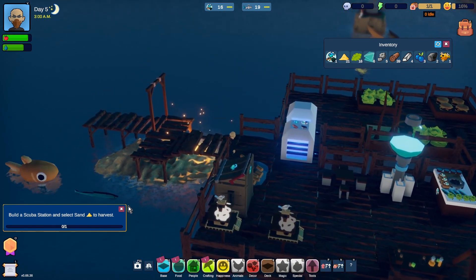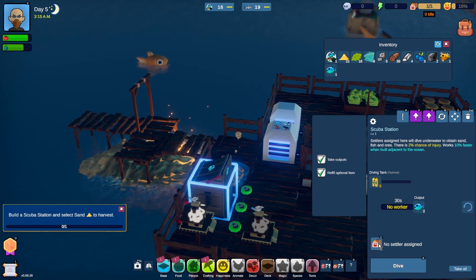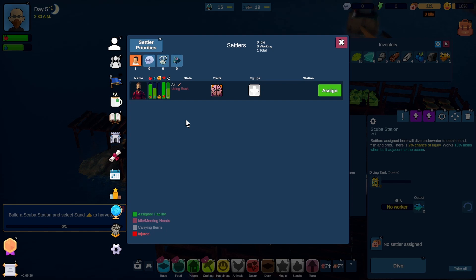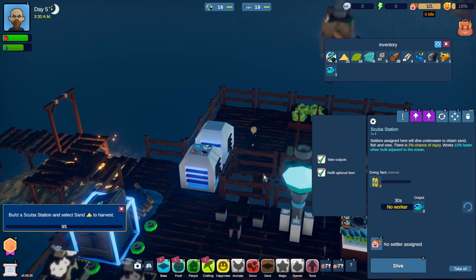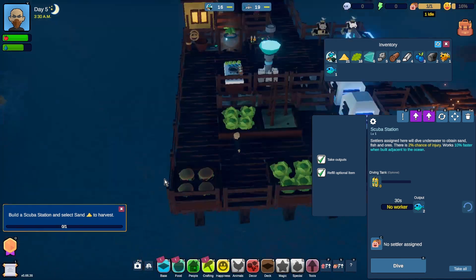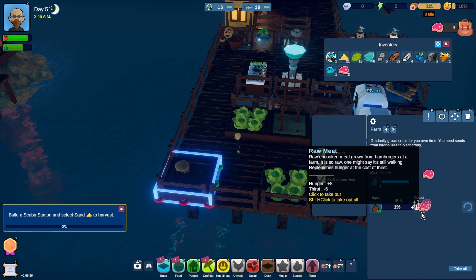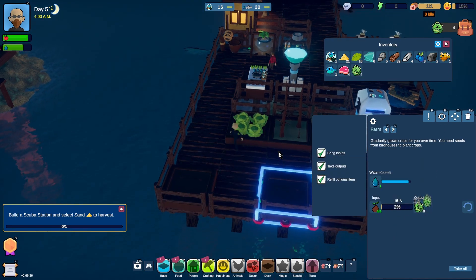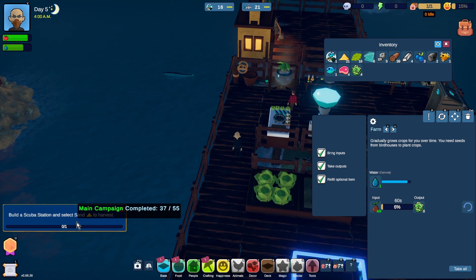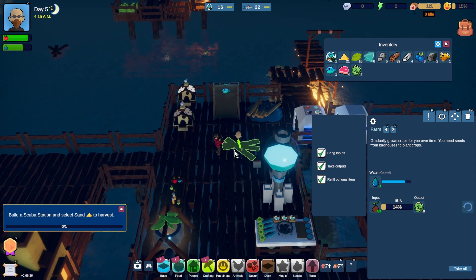Hello, there's a fish there as well, come on. Do we have someone working here? No, we do not. We've only got one settler at the moment. Let's grab some meat out of here and some veg out of here. Okay, what have we got? Build a scuba station and select sand. We've got the scuba station. Wood.